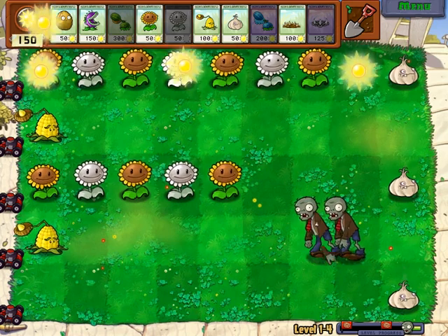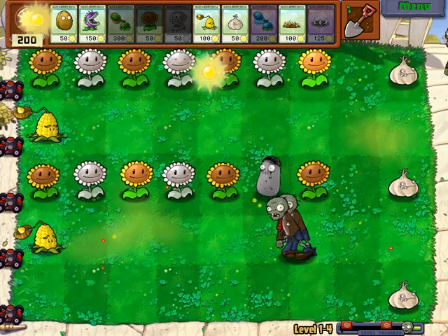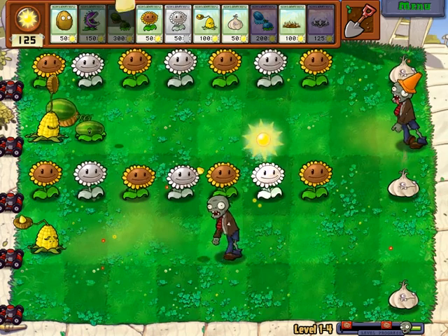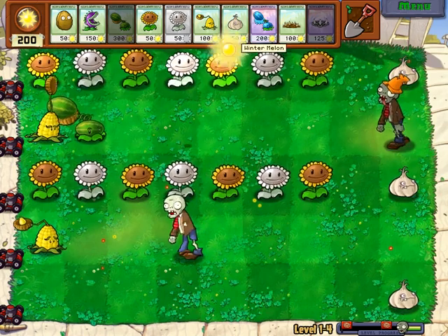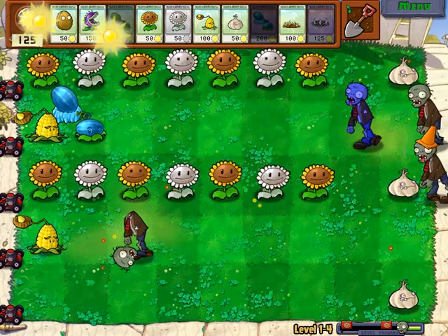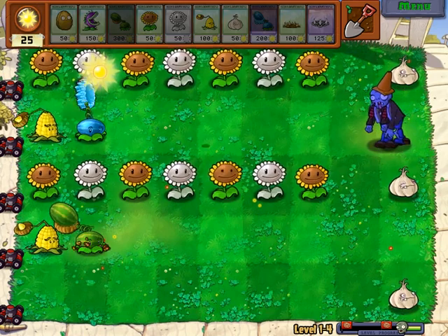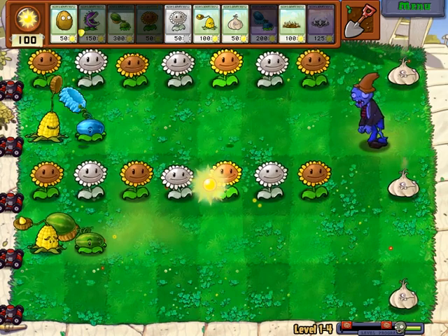The zombies will just take a first bite of the garlic, they don't like it, and then they'll stop. We have some moderate zombies coming. I like to put the special plants sooner rather than later, because they take longer to recharge. You end up not being able to place many of them if you wait too long — so the sooner you start, the better.